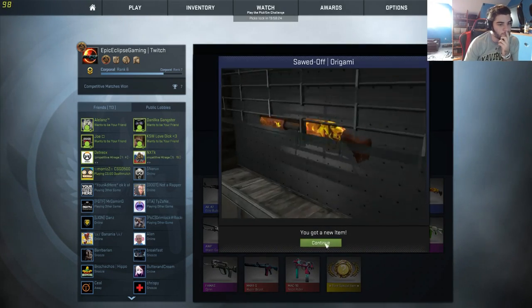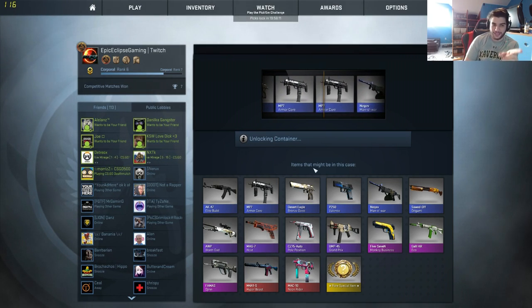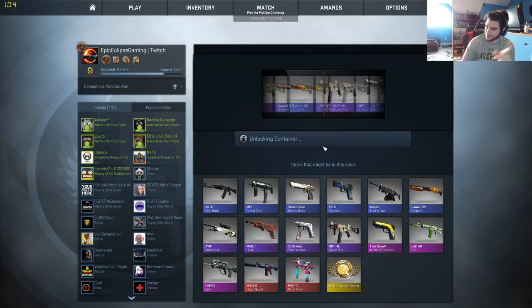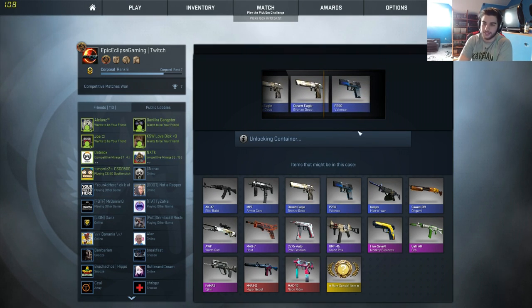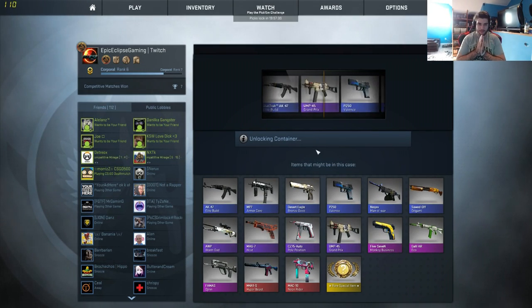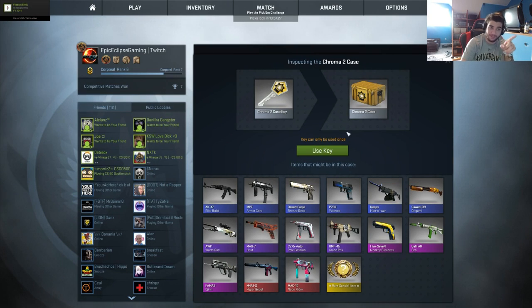Sawed-off Origami — I don't think I've gotten one of those yet, actually. Maybe I got it four crates ago — real smart. Before that I don't think I've gotten one. Deagle — fuck yeah, needed a Deagle skin. That doesn't look shitty. The last crate I open is usually the best one — it'll have to be really something to live up to my expectations. Come on, you have to get something good.